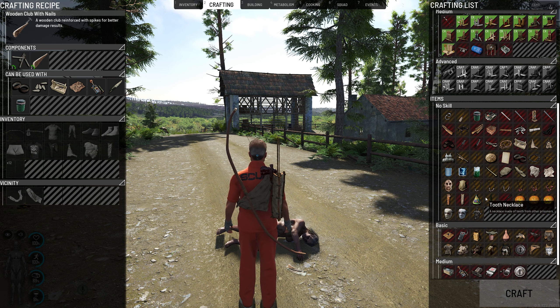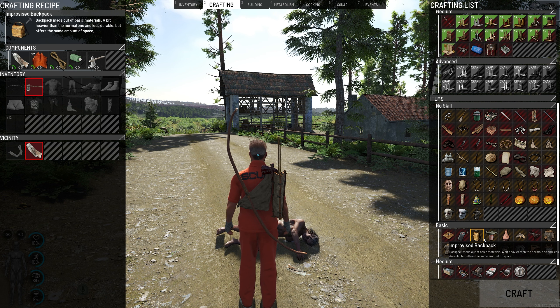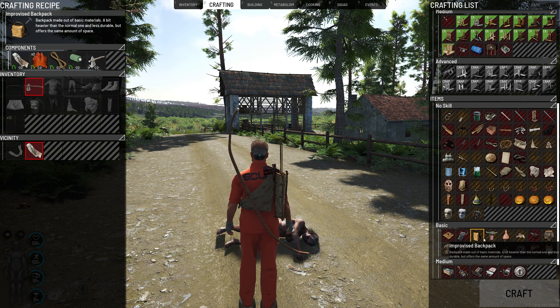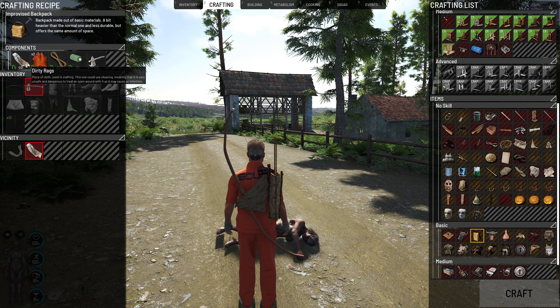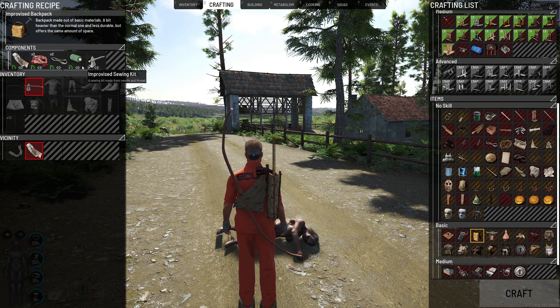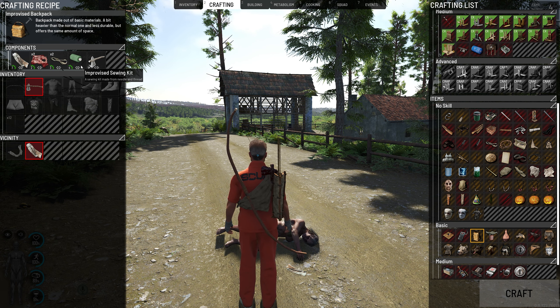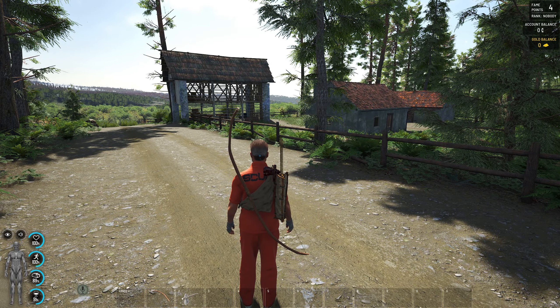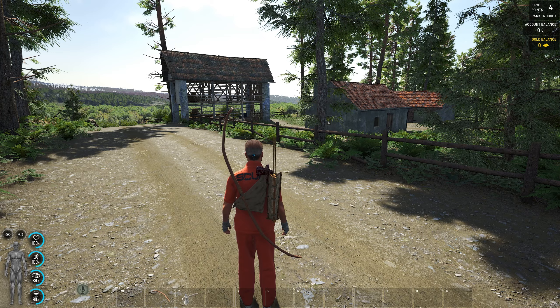You want to get a better backpack as soon as possible. The improvised backpack is way better than the starting one. All you need is five dirty rags, two puppet skins, two rope, and a sewing kit. A sewing kit is extremely important in Scum.